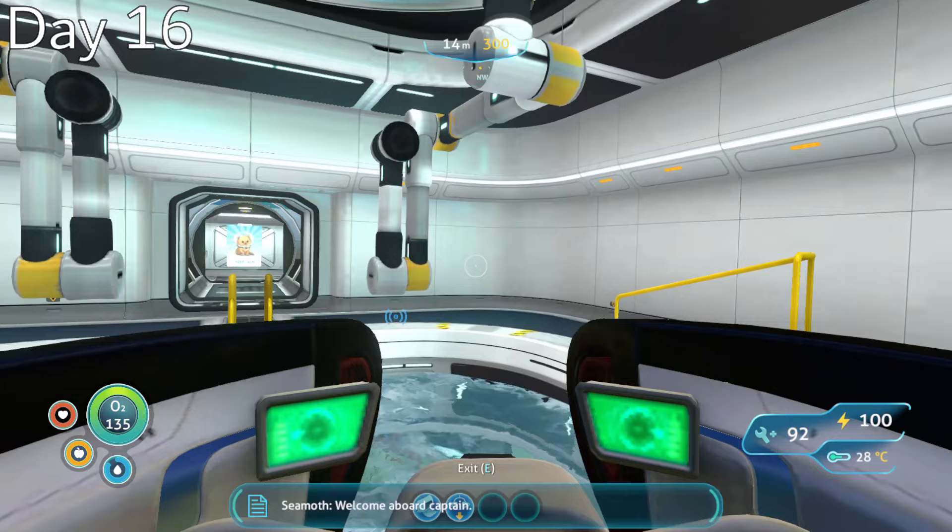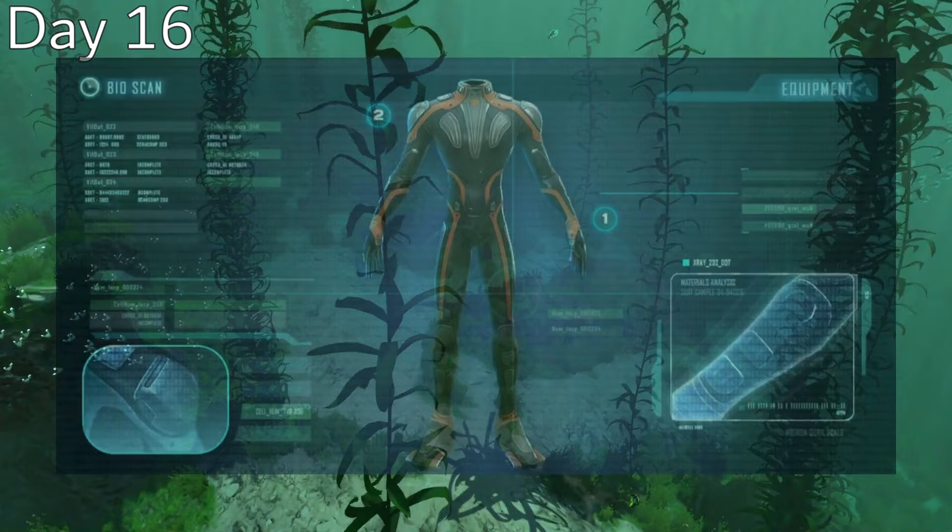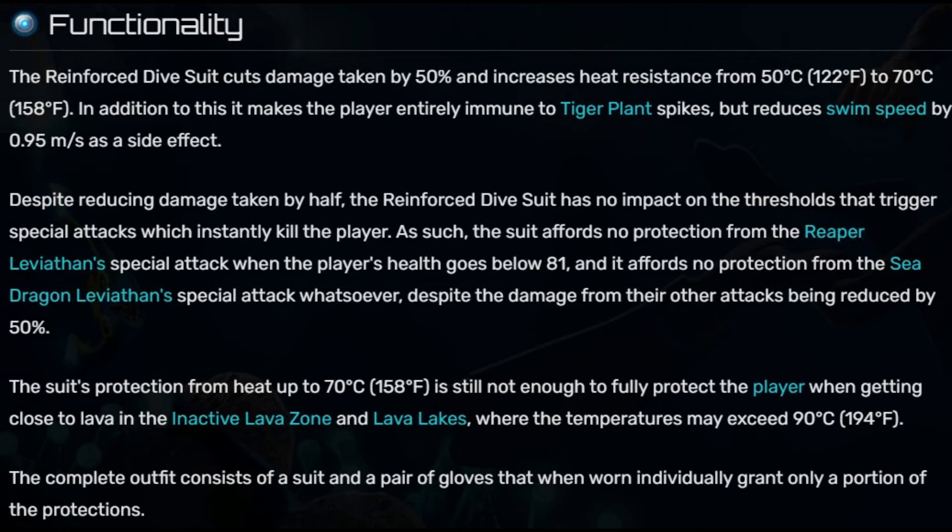Day 16, I got a weird glitch where my Seamoth was stuck halfway in the moon pool, rendering both useless, so I spent most of the day troubleshooting that. I then set out with the hopes of finding the blueprints for the reinforced dive suit, which cuts all the damage you receive in half — making it very useful for this hardcore playthrough.